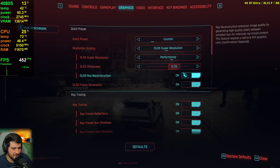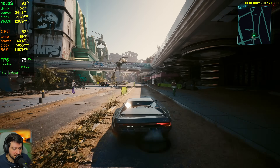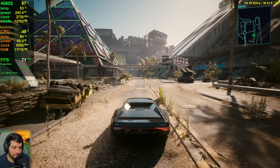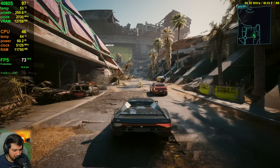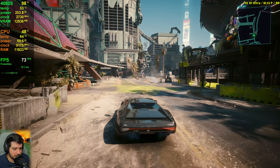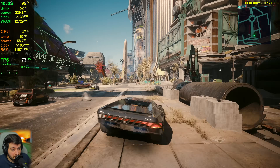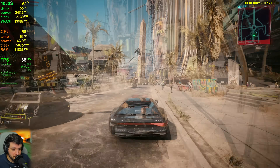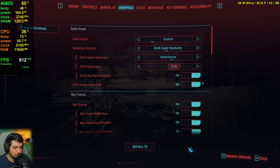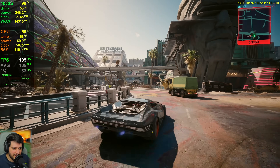Performance DLSS without frame generation looks really similar to quality DLSS with frame generation. It might be slightly more oil-painty but still looks good. Without frame generation, we're getting 70s FPS. 1% lows were in the 40s but it never really dipped below 60. Enabling frame generation on top — performance DLSS, 4K, ultra RT settings — we're getting 100 FPS.